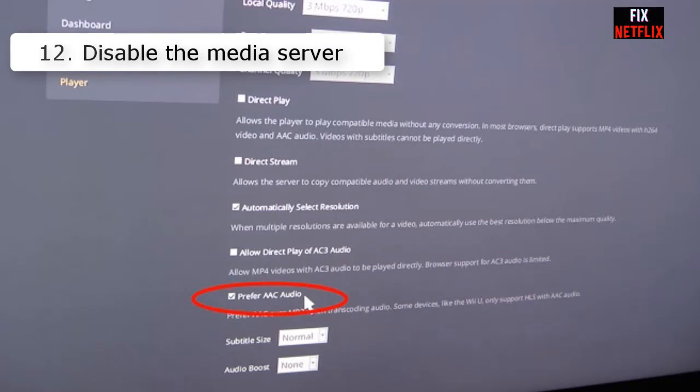Number twelve: disable the media server. Although it sounds weird, disabling the media server does fix the Wi-Fi not connecting problem for many users. You may want to try this as well.